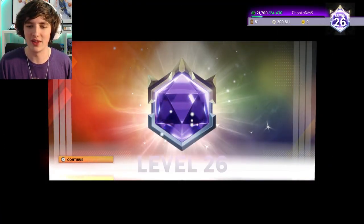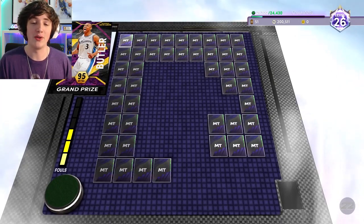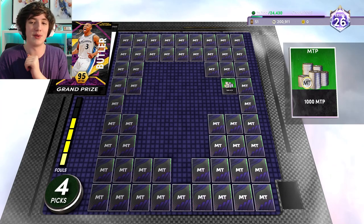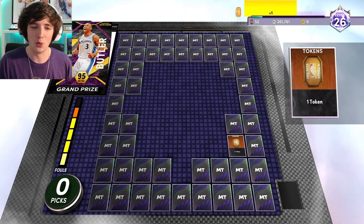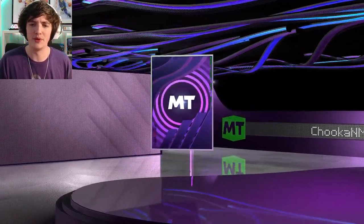We go to the Ascension Board and we've had very little luck recently. You can see here we get a lot of fouls — we get 1,000 MT, another foul, and we're one away from being fouled out. Another token, 250 MT, and one more token. So we've got one more chance on the top board, otherwise we will foul out.